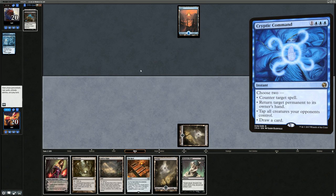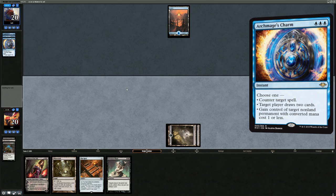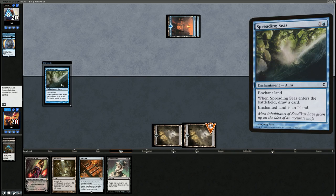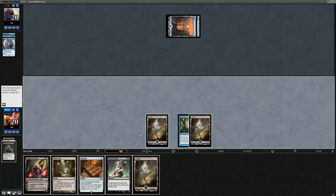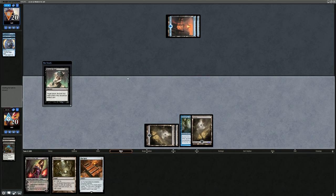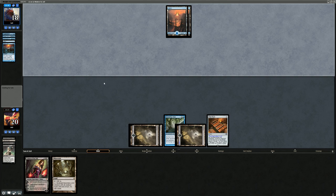They discard Cryptic Command and then the new Charm. Next turn we can go Wrench Mind plus The Rack maybe. Opponent finds a second Island and plays Spreading Seas on our Swamp — now we're unable to play Wrench Mind or Liliana. But we draw a Swamp anyway, which is going to be pretty good: Wrench Mind for discard 2, play The Rack, deal 2 damage. We still have Mutavault and Liliana in hand, and we protected the Mutavault from the Spreading Seas, which is relevant. Opponent discards Mana Leak and an Island. Now we've got a win condition in play and we're about to drop another one.